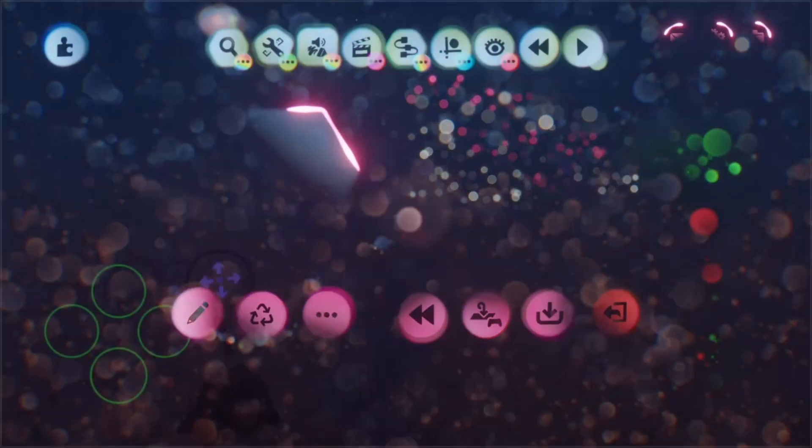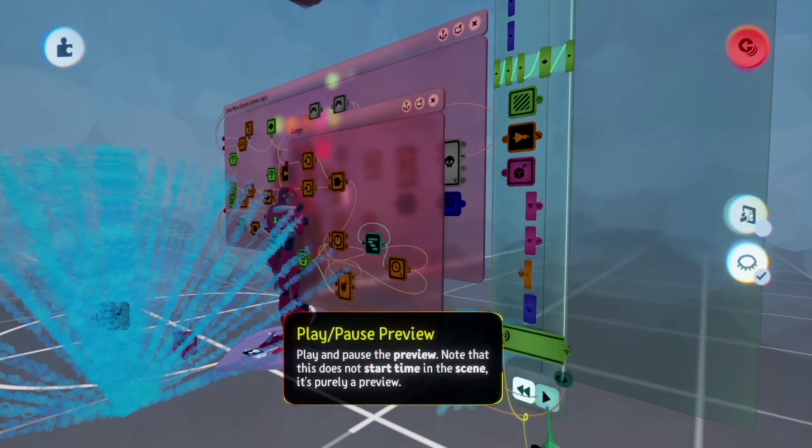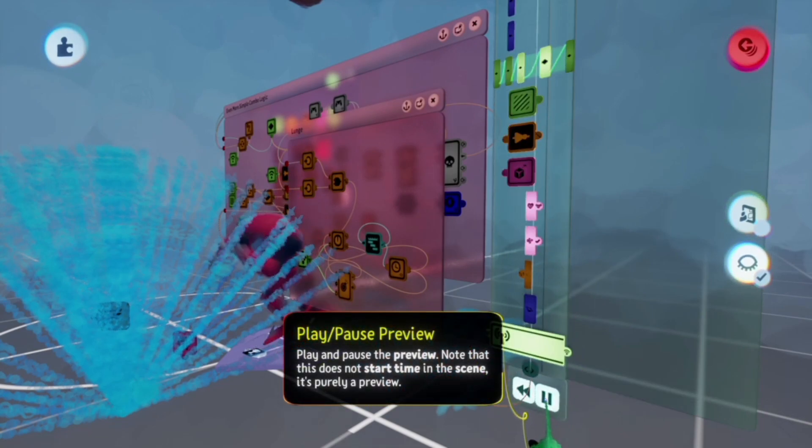Then I'll showcase his lunge. He sprays water behind to boost him forward, and he does a quick slash with his hands, as you can see.